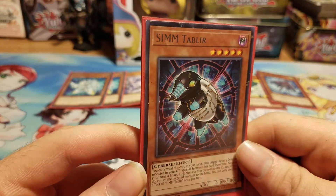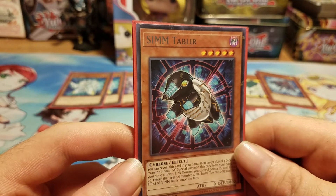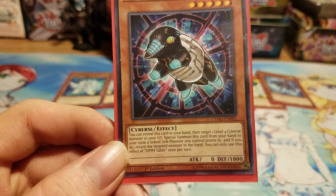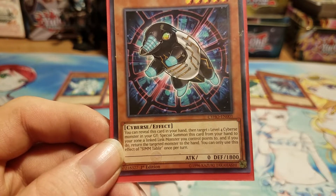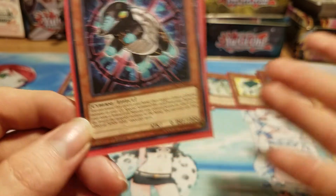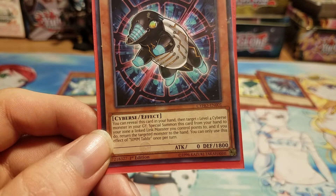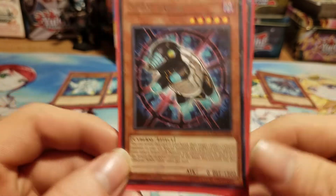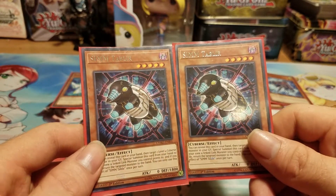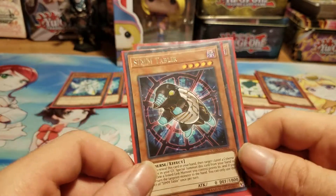Here's a card I absolutely love — SIMM Tablar. You can reveal this card from your hand and target one level four Cybers monster — it has to be level four, not lower — in your graveyard. Special Summon this card from your hand to a zone a Link monster points to, and return the targeted monster from your graveyard to your hand. You can only activate one of these once per turn. I only have two because I've only pulled two, but if I could, I might run three — he is such a good card.